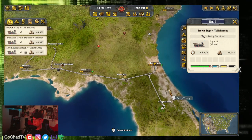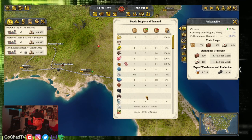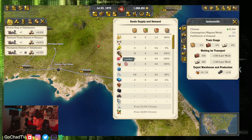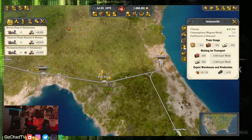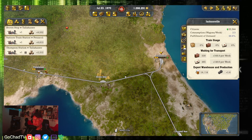Number three is providing the town with the goods they need. Don't start off trying to give concrete to Jacksonville because they don't use concrete until 70,000 citizens — currently they're at 22,000. They need all the basic stuff like sugar, wheat, corn, lumber to grow. As long as you're meeting those needs, the town will grow. Jacksonville is growing and Tallahassee is double-growing with two green arrows, and I'm giving them everything they need with literally three trains.